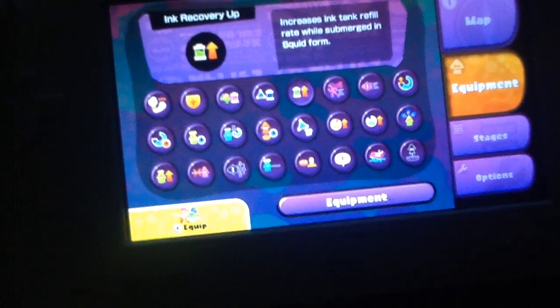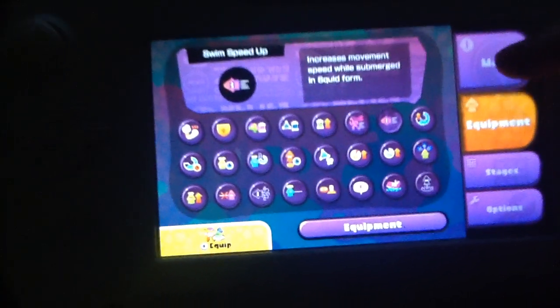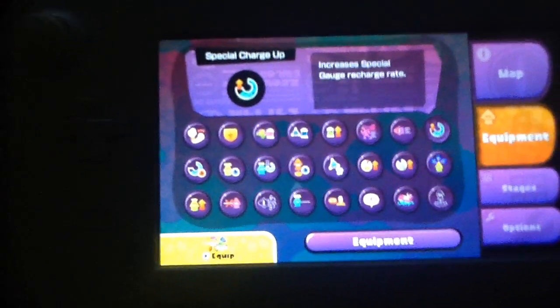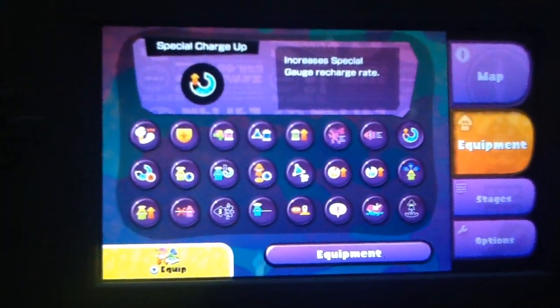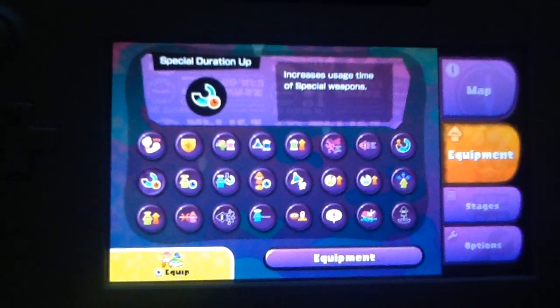We've also got Run Speed Up, which lets you run faster, and Swim Speed Up, which lets you swim faster. Special Charge Up - as you noticed when I was shooting turf to charge my special - it will decrease the time required to charge it up. So if you require a certain amount of turf, it decreases that requirement. We've also got Special Duration Up, which allows you to use your special weapons for longer than anticipated.